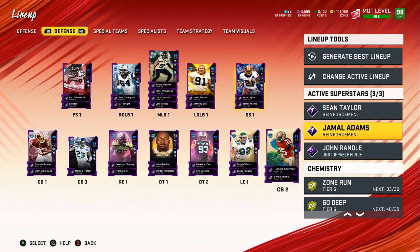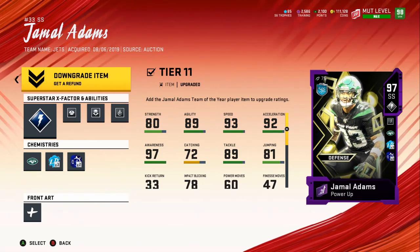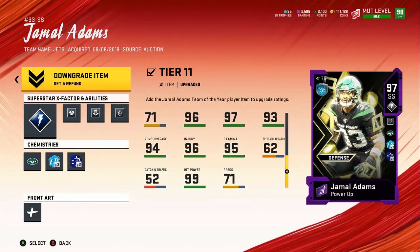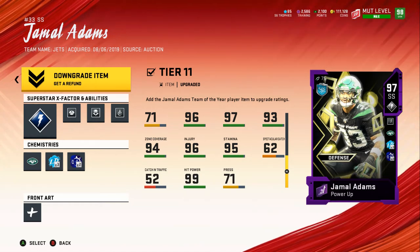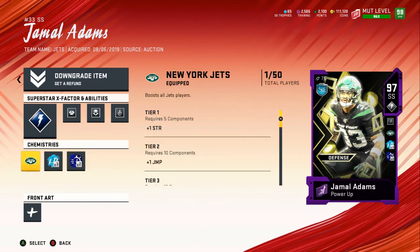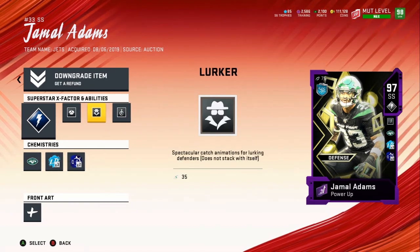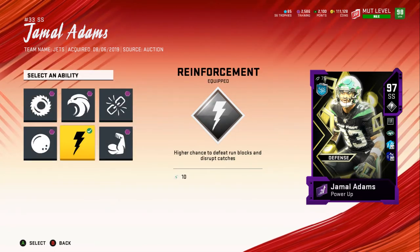I now have Jamal Adams. He has 99 stock hit power, which means if you line him up correctly for a face-to-face tackle, he'll make you fumble. I also have Lurker and Acrobat on him — he's my user. He moves well, not too slow and not too fast, and he can leap. I also have Reinforcement on him, which gives better animations on picks and tackles once activated.